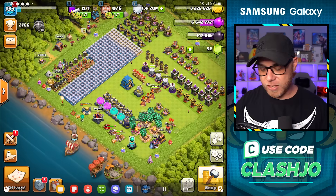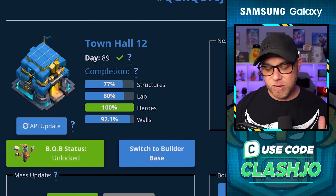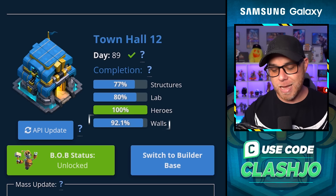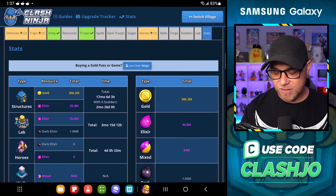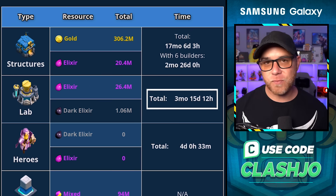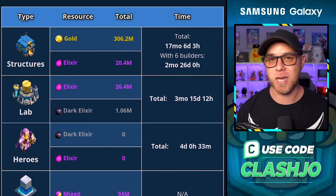Just a suggestion for the Clash team. Let's jump over to the Clash Ninja website and show you how much progress we need to finish in order to max out and go to Town Hall 13. We've got 77% left on structures, 80% on laboratory, 100% on heroes, and 92.1% on walls — so we're really close to being maxed out on three of those. Getting down into the stats, it's going to take another two months and 26 days for structures, three months and 15 days for the laboratory to be maxed, and obviously four days left on the heroes because of that King upgrade.